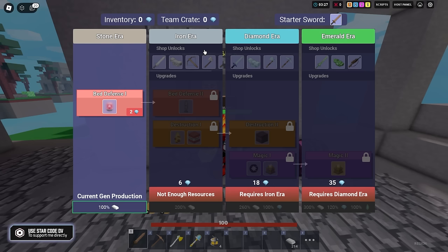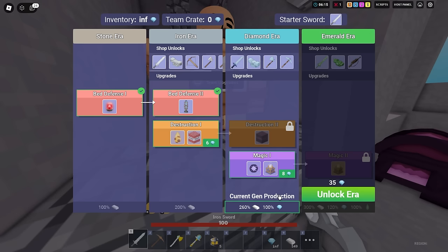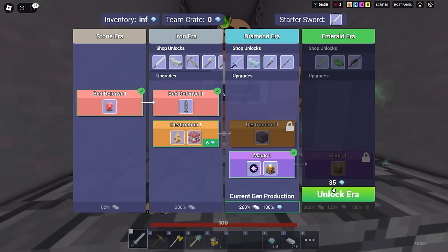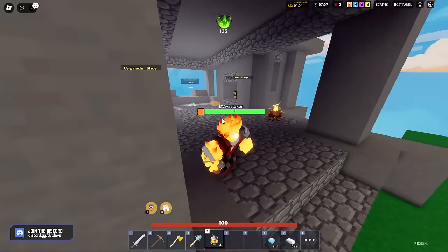They merged the era system and bed defense upgrades together. You no longer need to buy bed defense to advance to the next era — just six diamonds gets you tier one. Now you can't go straight out the gate with an iron sword or iron chestplate. You can't buy fireballs until you get the Destruction One upgrade, which costs 12 diamonds. Pearls are harder to get now, and you can't get the enchant table without getting the diamond. It really feels like they're trying to slow everything down this season.